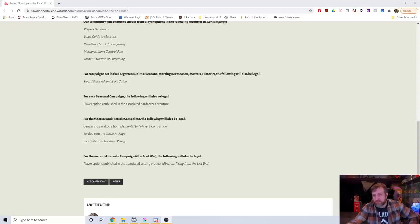For the alternative campaign Oracle of War, the following will also be legal: player options published in the associated setting product, Eberron Rising from the Last War. So if you wanted to play a Warforged or a Changeling or something like that, they are only available in that campaign. This is a pretty interesting change, and again, this was always something I saw a lot of people complain about.